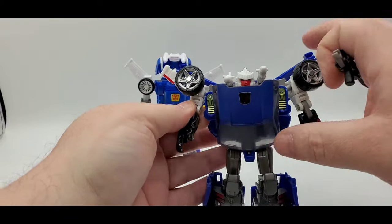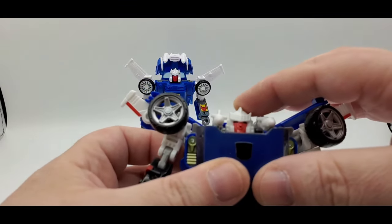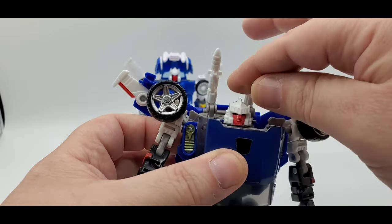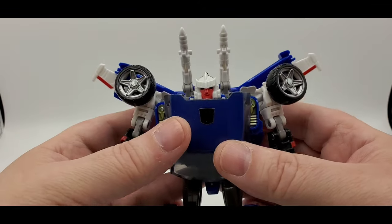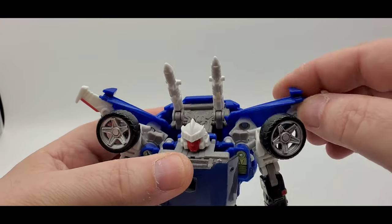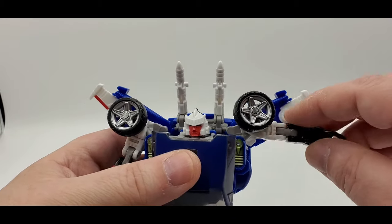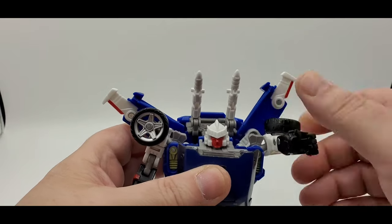Taking a look at the Reveal the Shield bot mode. There's the head sculpt — looks fine, nice red paint, some blue eyes. The rockets go up and down. Head movement side to side is limited, not much up or down. You got the door wings — you can fold them in if you don't want them out. They have nice red paint and move up, down, forward, and back on a ball peg.